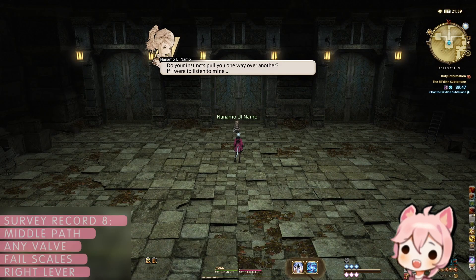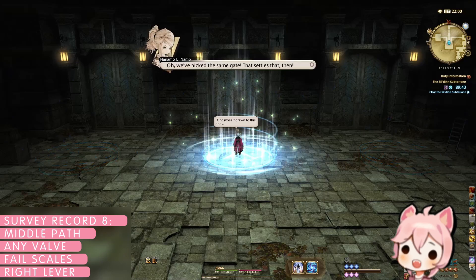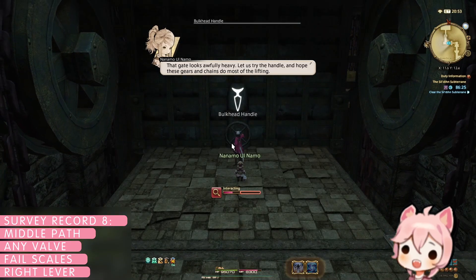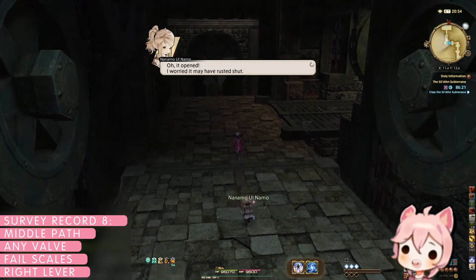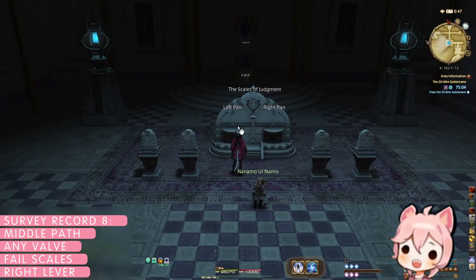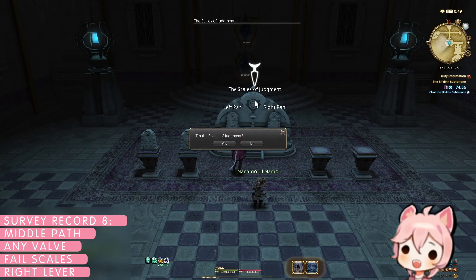Starting with survey record eight, 'Olda and Sildir,' we'll begin exploring the middle path of the dungeon. Follow Nanamo until you reach a door locked by a valve switch. This choice does not affect the survey record and only affects the first boss mechanics. Pick any valve, defeat the boss, and continue on until you come upon a set of scales. If you remember the scale puzzle from the Sunken Temple of Karn, use the same solution of flame left and fruit right.